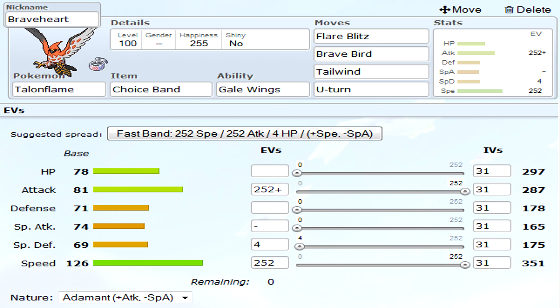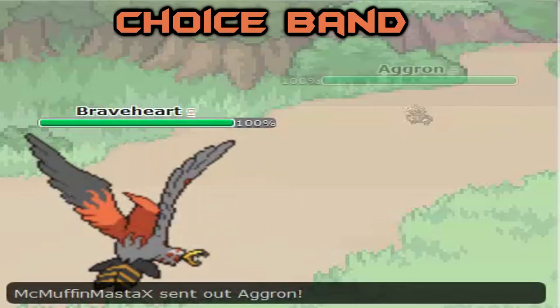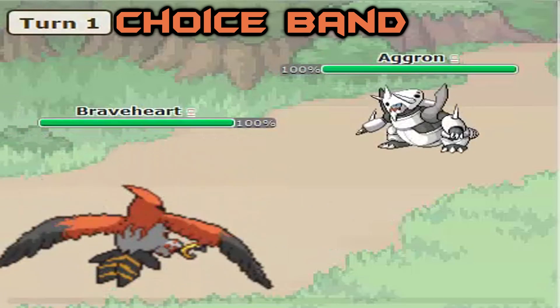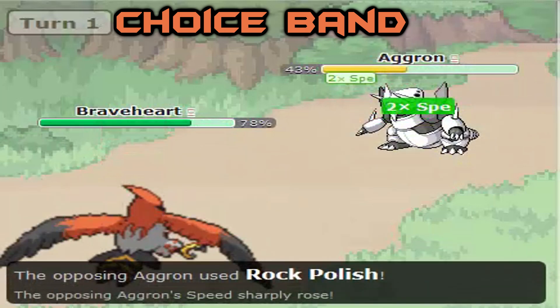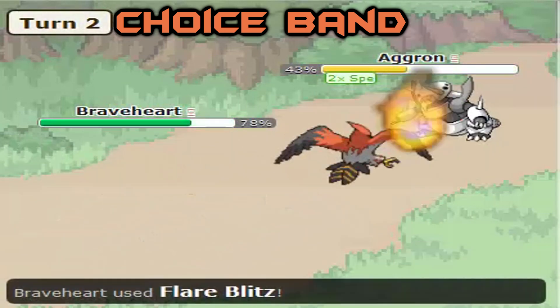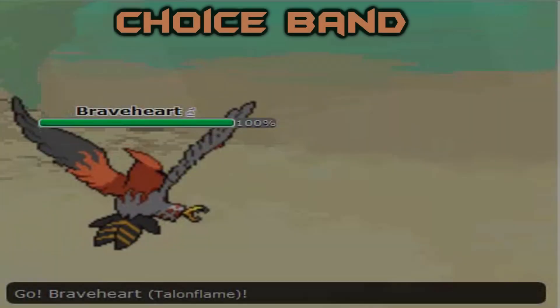I usually Choice Scarf him just because it makes it where Flare Blitz is a lot more useful. You're also gonna see him taking down Aggron with Flare Blitz — he can take down Aggron in two hits. And on top of that, Flare Blitz has a chance to burn, so if you burned him in the first hit, you could pretty much just switch out because Aggron's gonna die no matter what. When he gets to half health and he's burned, you can just switch something in to take him out and finish him.